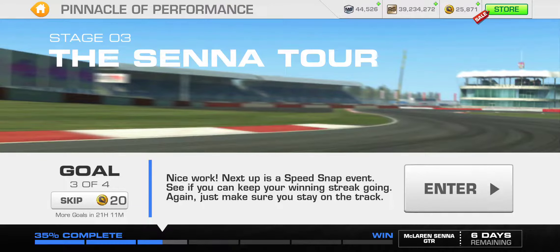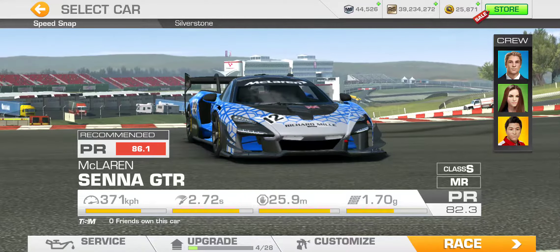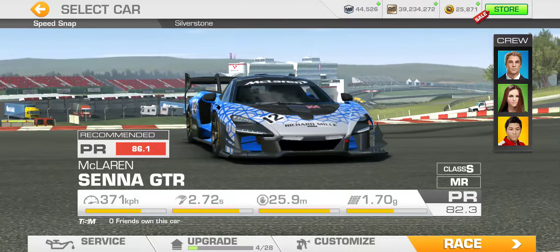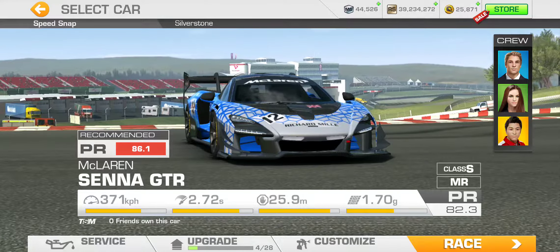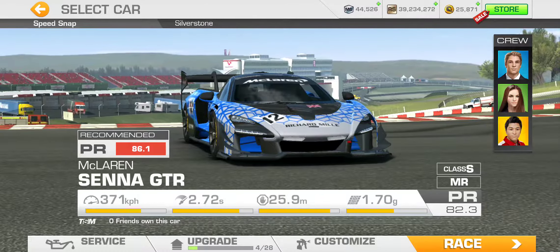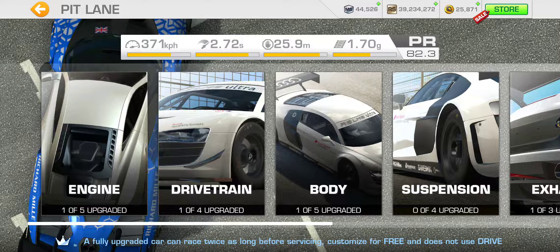Returning to goal three of stage three, which is going to be Speed Snap without going off track. This is where the zero upgrade run comes to an end - I had to put some upgrades in, four upgrades in my case, to boost the acceleration mainly. Acceleration boost usually comes with a top speed boost, so the four upgrades deal with those elements: top speed and acceleration, namely engine, drivetrain, body, and exhaust.